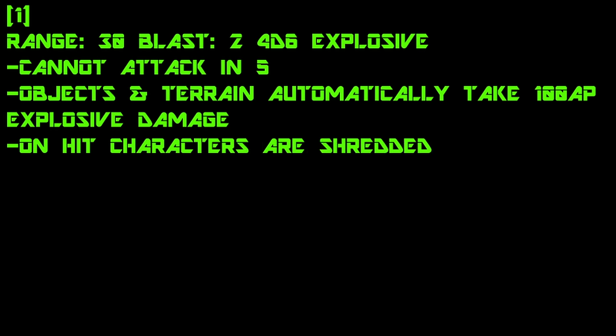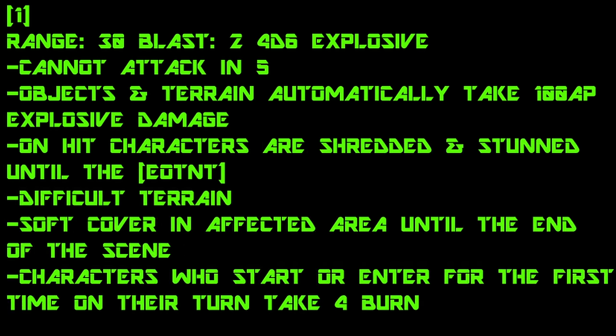Apocalypse die 1: range of 30, blast 2, 4d6 explosive damage. Objects and terrain in the area automatically take 100 AP explosive damage, and characters become shredded and stunned until the end of their next turn on hit. The ground in the affected area is vaporized on impact. For the rest of the scene it is difficult terrain, characters within the affected area receive soft cover, and characters that start their turn in the area or move there for the first time in a round take 4 burn.